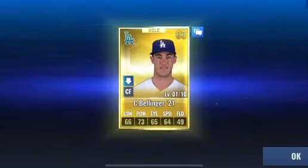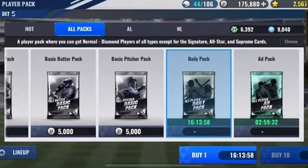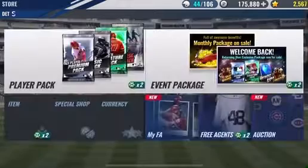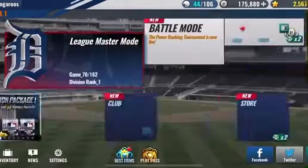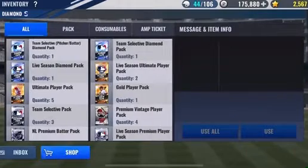Wow, we got something gold and we got a Bellinger. What is he overall? That's a 60 overall for basic — not a great Bellinger, but that's okay. Maybe because he's down right now, but still. Let's go ahead and get into this. Usually I'm complaining right off the bat about those packs, but no, this is good.